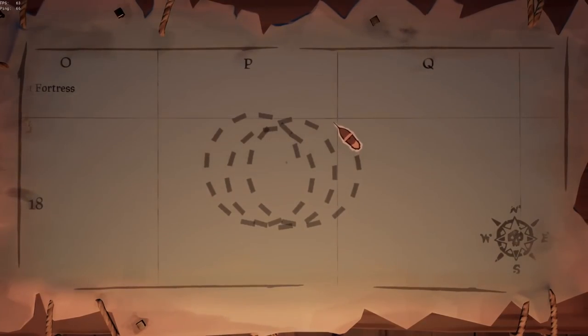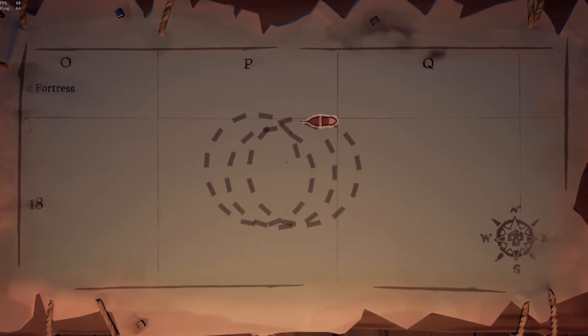You may not realize it but in Sea of Thieves the wind and the current will cause your boat to constantly drift, so even if you think you found the perfect spiral and your wheel is aligned just right, you will still have to continually adjust it. As you can see, that circle you're making will be constantly moving as a whole.